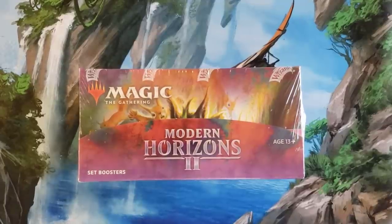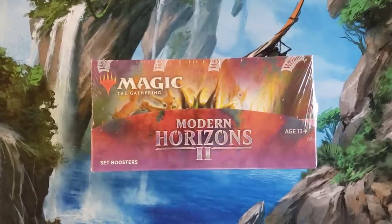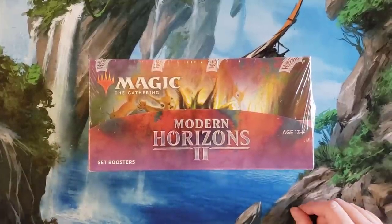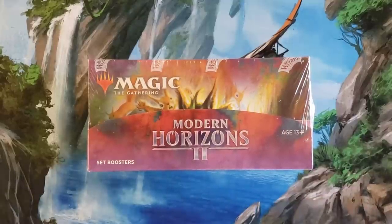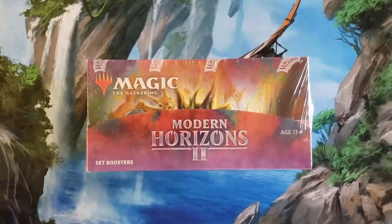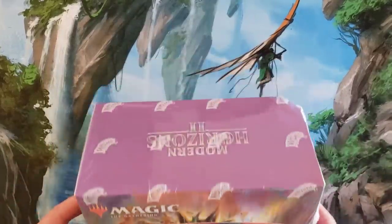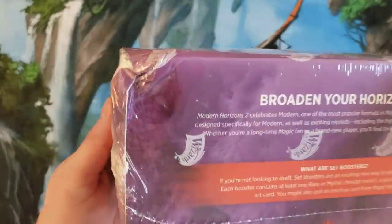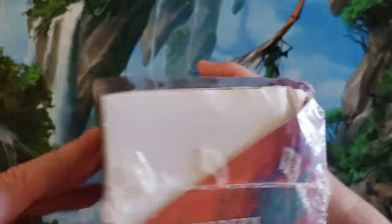Hey everybody, welcome back, Pack Opening Addict. Modern Horizons 2 set box - so I'd gotten a case, the first box went to a patron, and 11 mythics and five fetch lands later, outstanding box. This is box number three, and as we can kind of see here, not the greatest, so I'm gonna pop this one now.